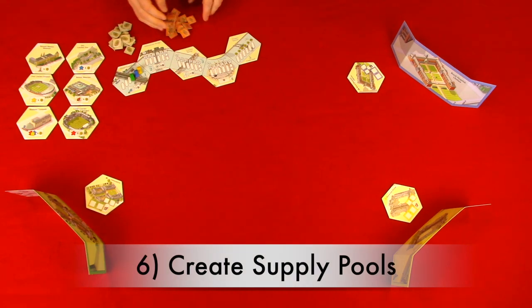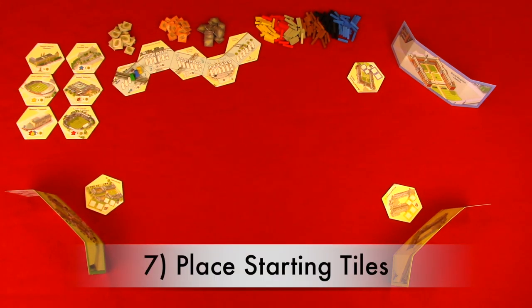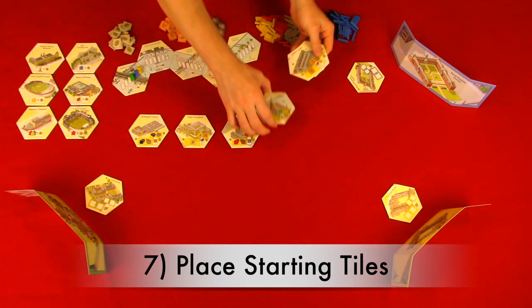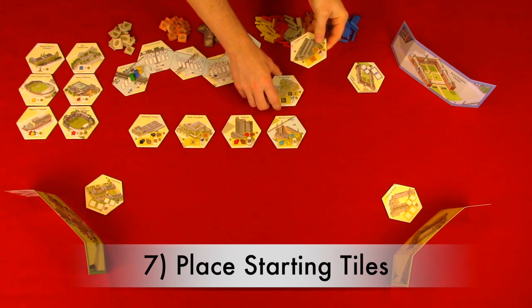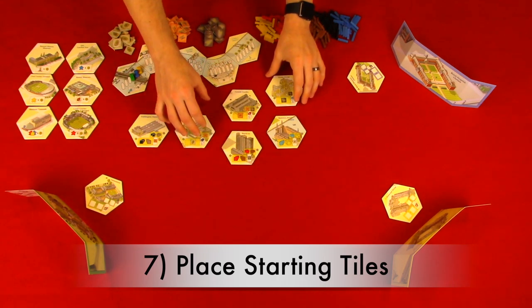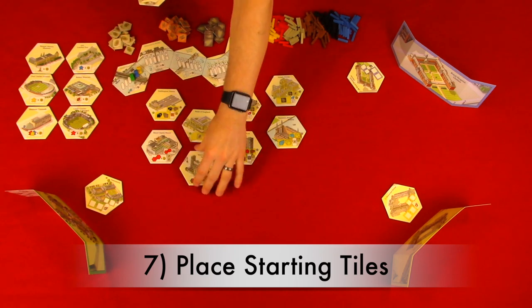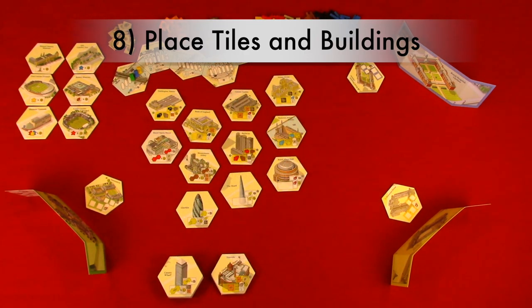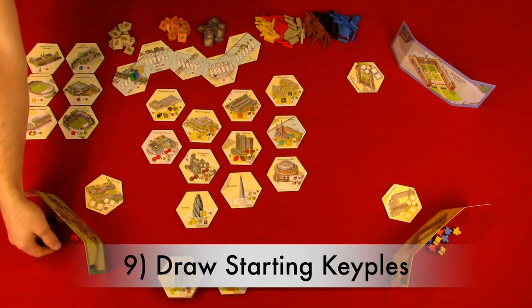Step six, create supply pools. Separate the connectors and skill tiles and place them to the side of the play area. Step seven, place starting tiles. Place the six era one tiles in the center of the play area, then place a number of building tiles at random based on the number of players. In a two-player game, select four random building tiles. In a three-player game, select five random building tiles. And in a four to six player game, select six random building tiles. Keep in mind that all tiles placed are placed on their initial side — the ones that have two boxes — not to be confused with the upgraded side which only has one box. Step eight, place tiles in buildings. Place the remaining building tiles, era two tiles, and landmark buildings to the side of the play area. Step nine, draw starting keepals. Place the keepals in the cloth bag and then each player will draw ten and place them behind their player screen.